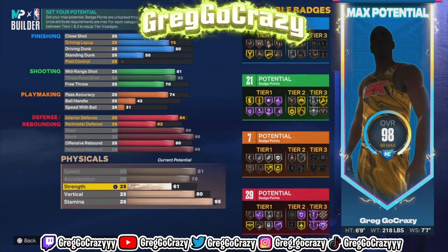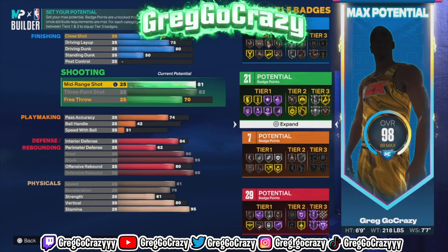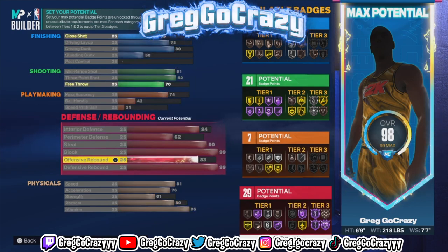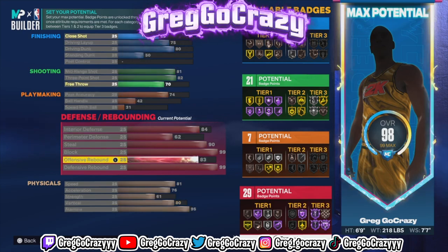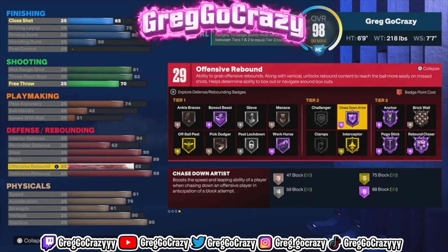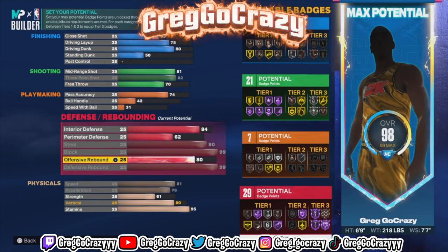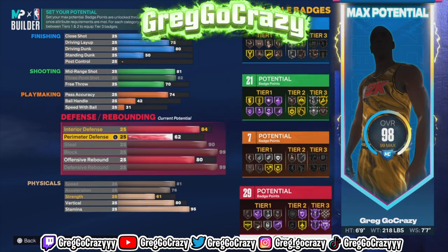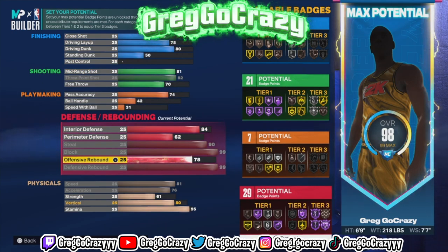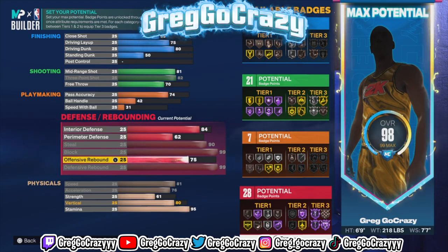I don't like being six-five on a lockdown build. I like having a tall lockdown build that can play the paint and really do everything. The only thing this build really can't do is finish and playmaker, but the defensive badges are crazy — you get Hall of Fame anchor, rebound chaser, pogo stick, gold interceptor, and Hall of Fame chase down artist at tier two. A lot of builds don't have gold interceptor.